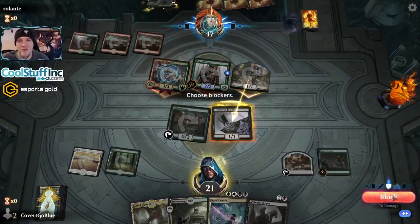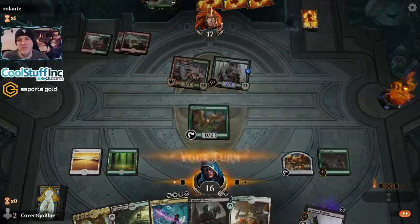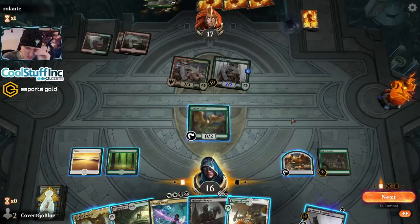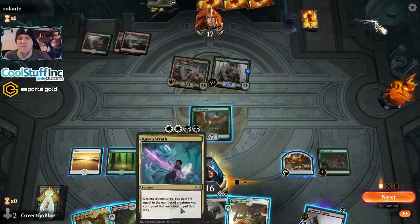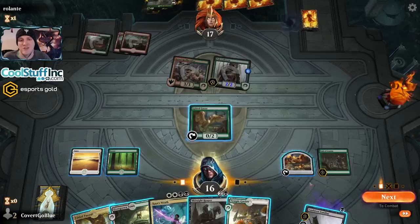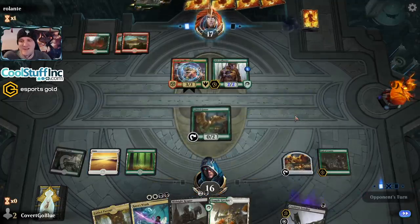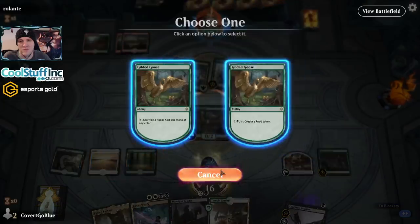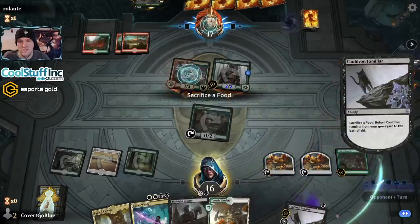So aggressive. We'll make a block and kill your 1/1. They don't have a Bonecrusher Giant — they let the Goose live. We have potentially a Wrath next turn. I think the best thing to do is make a food. We can also eat a food — just gain 3 life and see another card. Make a food, get back a cat, do a block, and then next turn use the Goose to cast Kaya's Wrath. That's my strategy — hopefully the Goose lives.